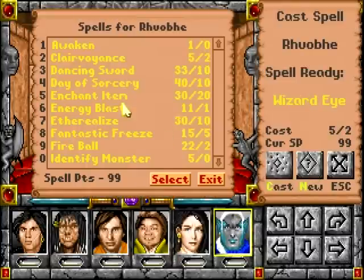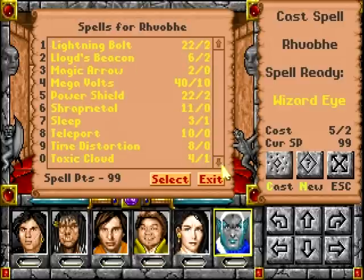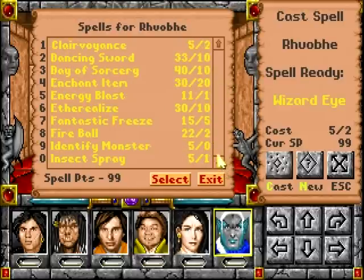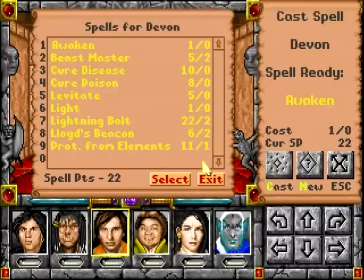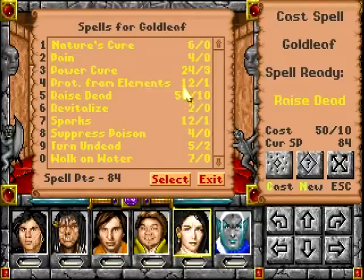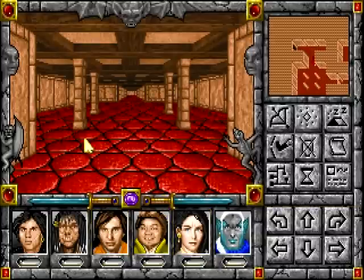However, even though we are protected, I'm also going to cast Protection from Energy. Does he seriously not have it? Dang it. Well, there's another wizard there. I could have sworn Protection from Elements was an arcane spell, apparently not. Maybe it's a cleric spell. We'll let Devon handle it, because he's got fire.